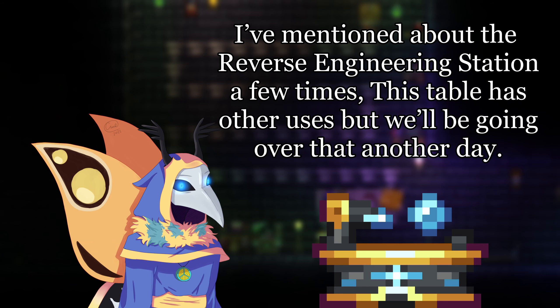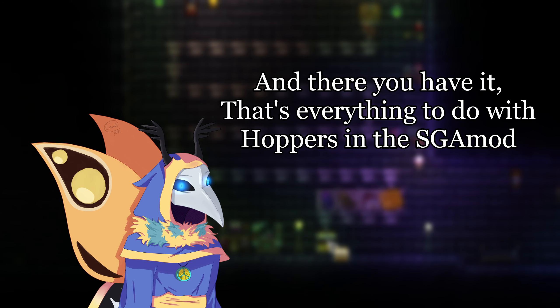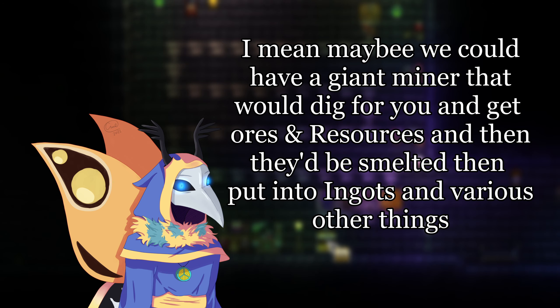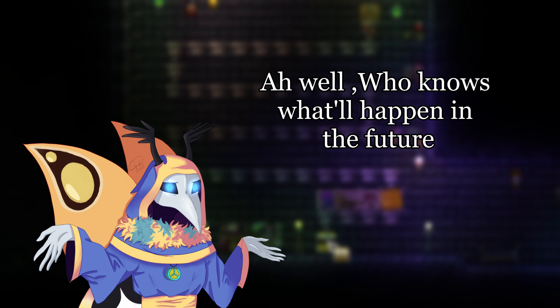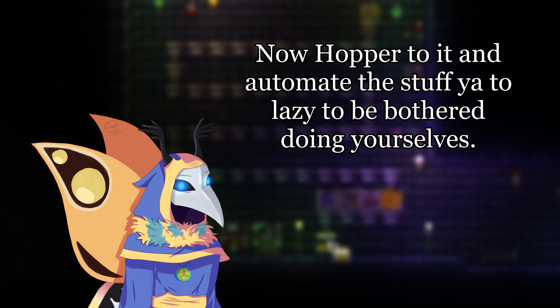I've mentioned the reverse engineering station a few times. This table has some other uses, but we'll be going over that another day. And there you have it — that's everything to do with hoppers in the SGA mod. What would be interesting is if even more machines were added that could do even more automation for you. Maybe we could have a giant miner that would dig for you and get all the resources, then they'll be smelted and put into ingots and various other things. Plus maybe some magic storage support. Who knows what will happen in the future. Anyways, I'm done here. Hopper to it and automate the stuff you're too lazy to be bothered to do yourselves.